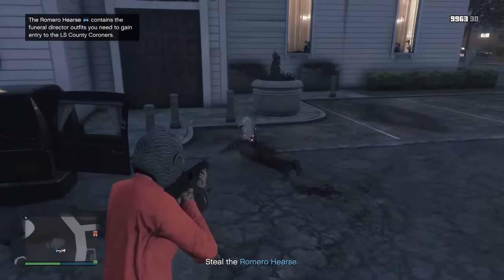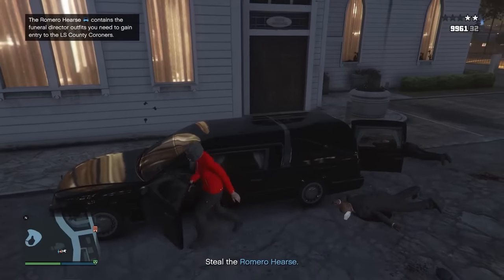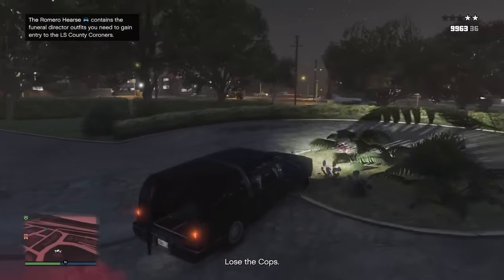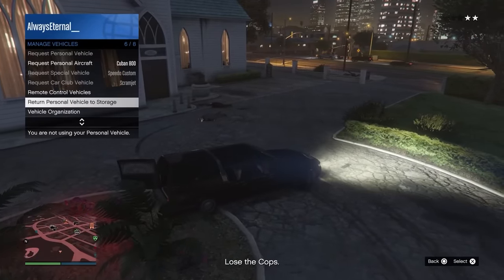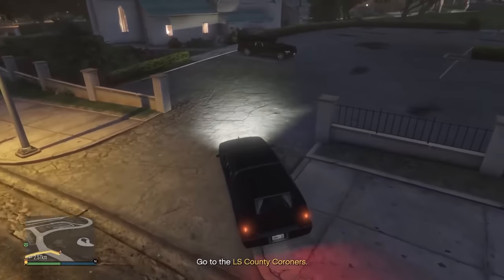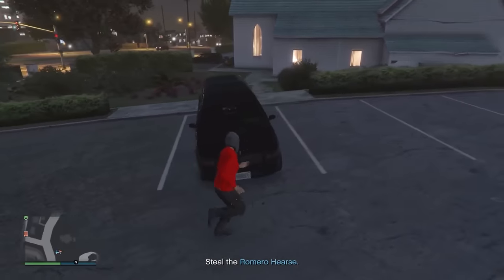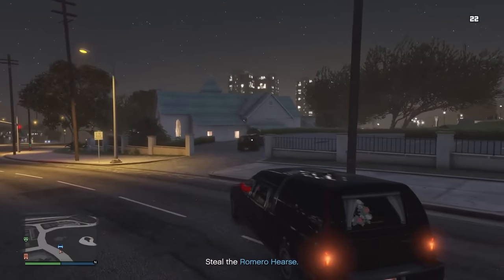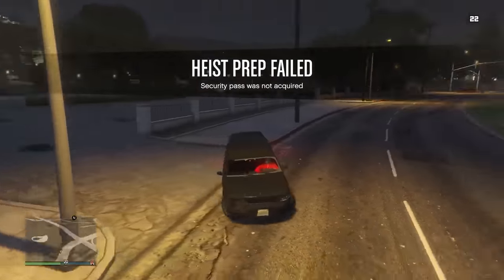If you already own a Hearse you bought during Halloween, you can just use that one. Otherwise, this is what you'll have to do. Once you've got the right mission, hop in the Hearse and drive to the church. It's not 100% guaranteed to spawn, so if it doesn't, just drive away and drive back. Keep repeating until the Hearse spawns. After you get it, hop into the new Hearse, blow up the mission Hearse to fail the mission, then take the new one to your garage and keep it.